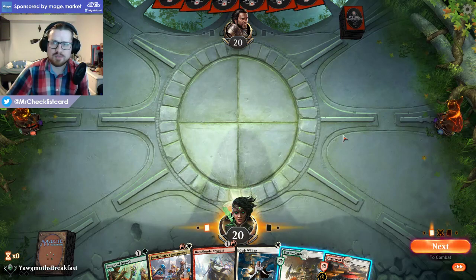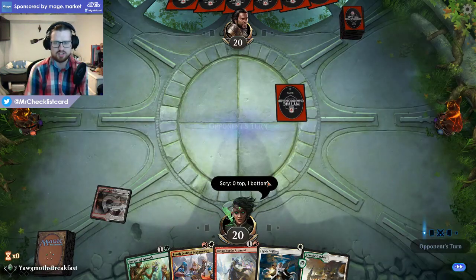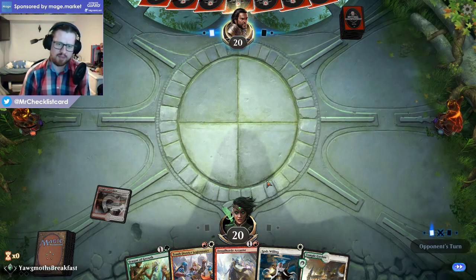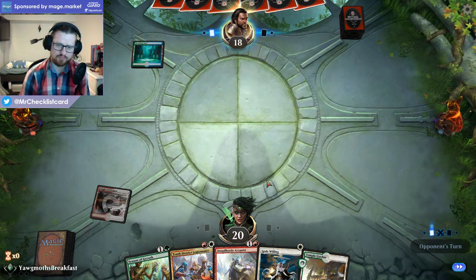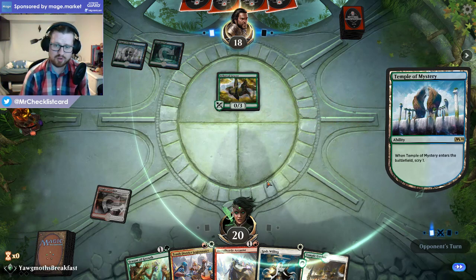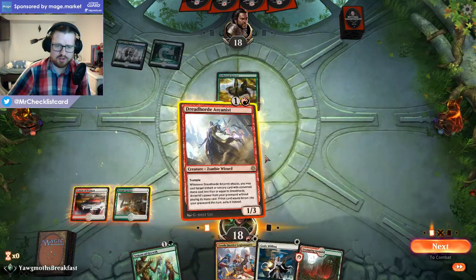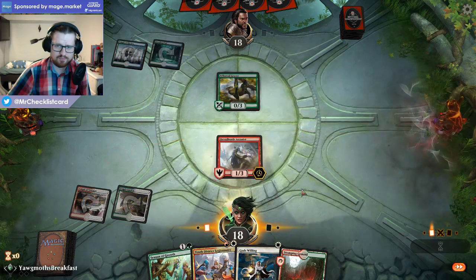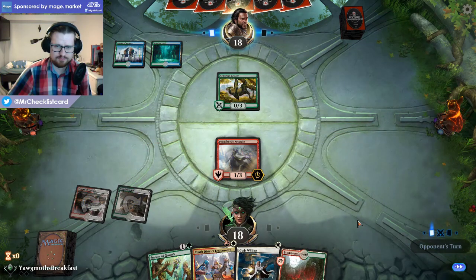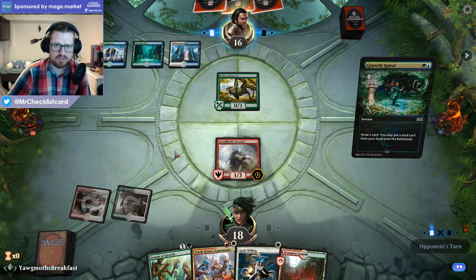Our opponent has been in the Mythic Championship Qualifier, so they're no slouch. It looks like we're against Bant Scapeshift, so I'll probably just run out my stuff. Depending on what I draw, I might just lead on Arcanist, then figure things out from there. I might want to play Legionnaire over Season next turn just to get in some more damage, because having a clock is very relevant in this matchup. God's Willing can also be pretty important for breaking through an army of zombies.